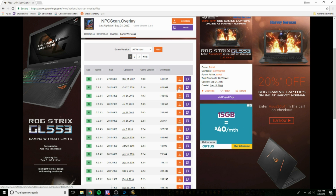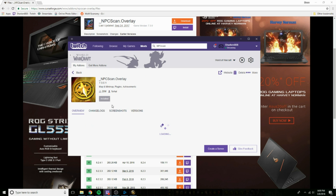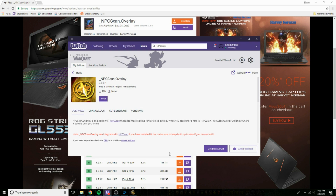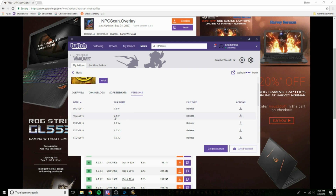I'm going to show you the other way because it's a lot easier. The other way is if you use the Twitch app. I've got the Twitch app and I've went to Mods — these are my mods. We're going to go to NPC Scan Overlay and open it up. Once you're in NPC Scan Overlay, what you're going to do is press Delete. It will just ask you, do you want to really delete it? And you press yes. Once it's deleted, you can install it again. You really want to go down to Versions, just like the other one, and download the same as before — 7.1.0.1. Then just press the Download button.